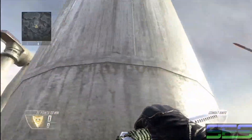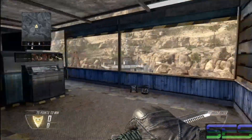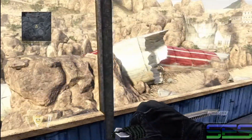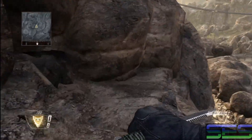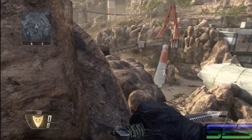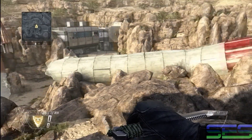In team deathmatch, you'll probably either want to hold building 3 or the windmill. This is your building 2 — a great place for snipers and assault rifles, and if you're trying to hold the windmill you'll definitely want a couple people up here. You can drop onto this rock here if you want to get in a dark corner, though this isn't used very often and people probably wouldn't expect it late in the game.